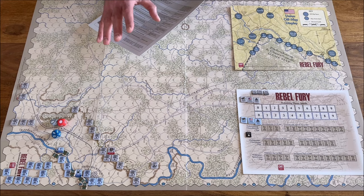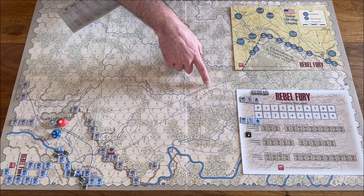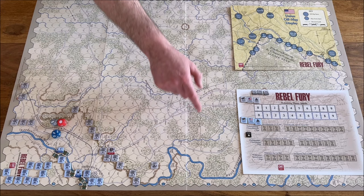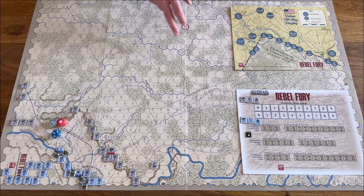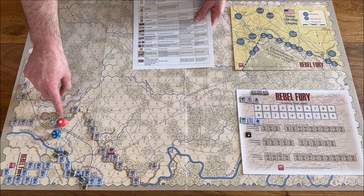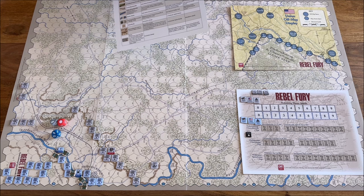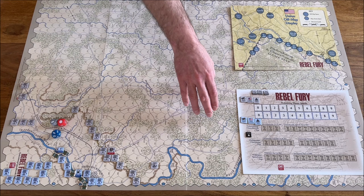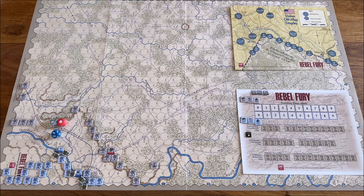Honestly, there are not too many terrain types. There are roads, railways, unfinished railways (for thematic purposes only), woods, big rivers, runs and creeks, open terrain, slopes, and entrenchments which could be pre-placed on the map. There are only two towns across all three maps — so town is not a predominant terrain. The predominant terrain you'll see on these maps will usually be woods and rivers, which really impedes any attack abilities.